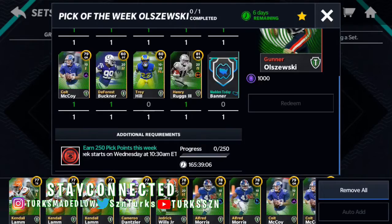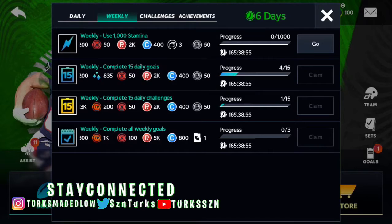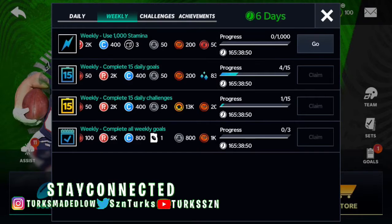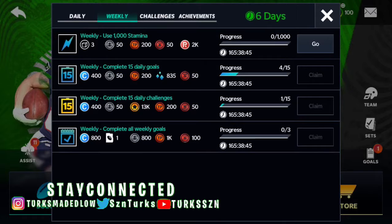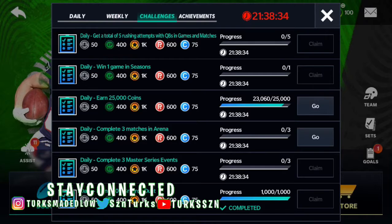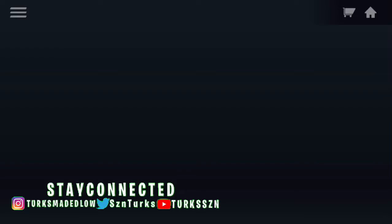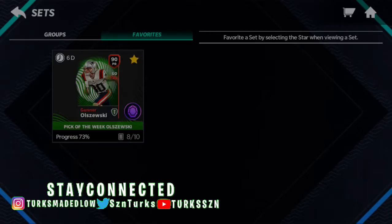The last thing you need is pick points. You get pick points by completing achievements and goals. If you go to weekly goals, the first one is: use 1,000 stamina and you get 50 pick points. You can get it instantly if you want, or personally I just save those for Friday and do it one time — that's one of the 15 daily goals. It's gonna take like two or three days, but you can get it by Friday. Do the challenges every day, and the last one is complete weekly goals and you'll get all your pick points for the week.